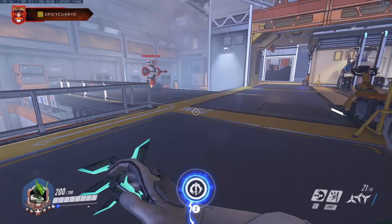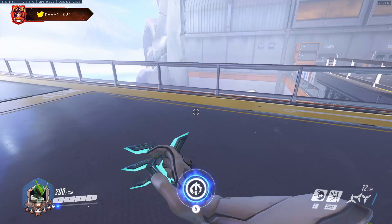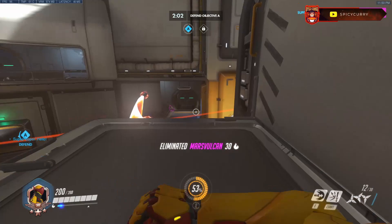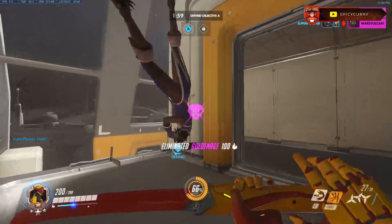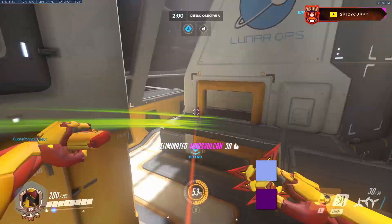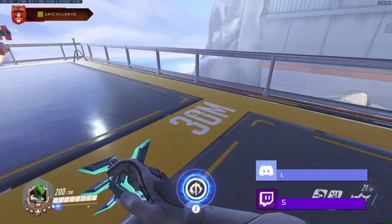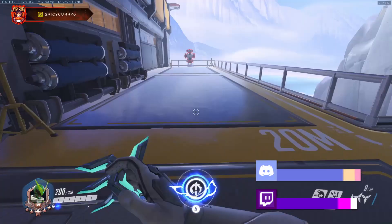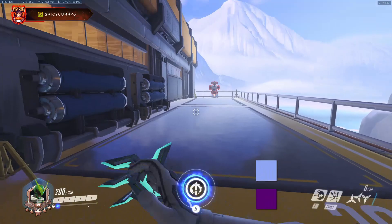Let's start by talking about combos. Hands down the best combo Genji has right now is swift strike into fan into melee. You want to swift strike and while you're swift striking make sure you're holding fan, so before your swift strike even finishes those shurikens are out towards your opponent, and then you can finish them off with the melee.